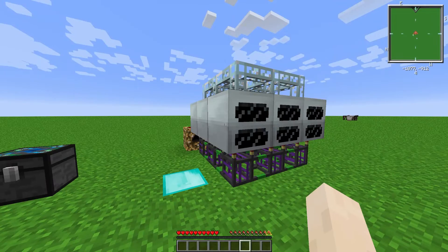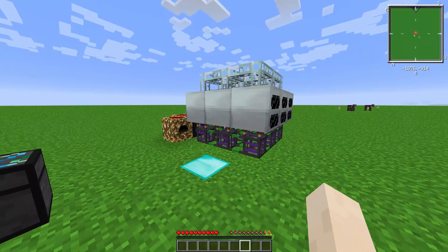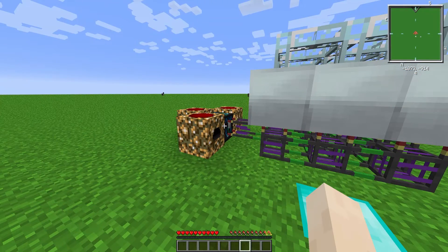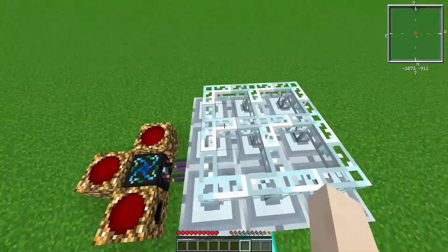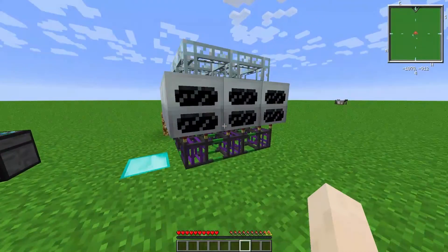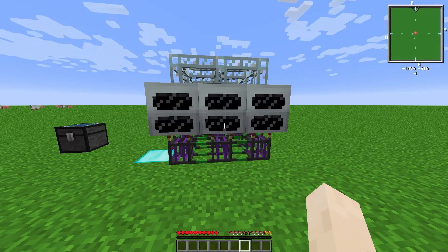They're all turned off now because I'm not using the power for anything, but it's pretty basic and useful early game. It gives you a steady power supply and you don't have to worry about putting coal in generators. Now I will show how to make the automatic EMC farm.